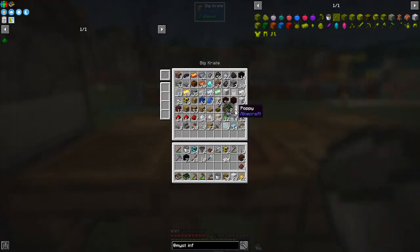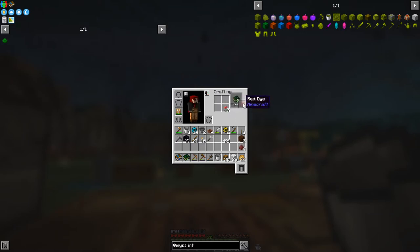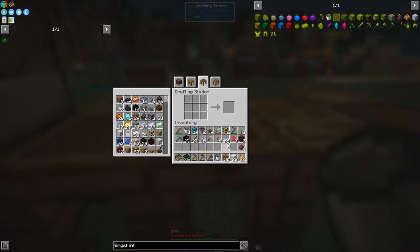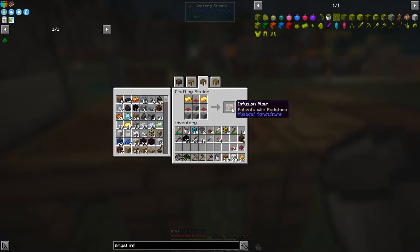We just need to put some red dye in the middle. I've got some red dye — I've got poppy seeds here which we can easily turn into red. We need about three of these. We go around the outside of these like that, put three dyes in the middle, and we should get 24 red carpet — enough to make eight pedestals.